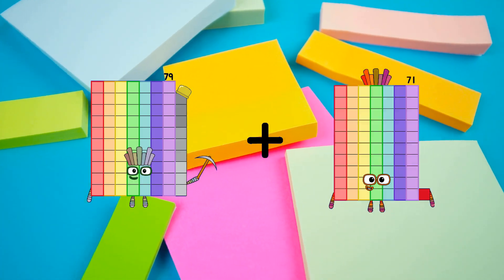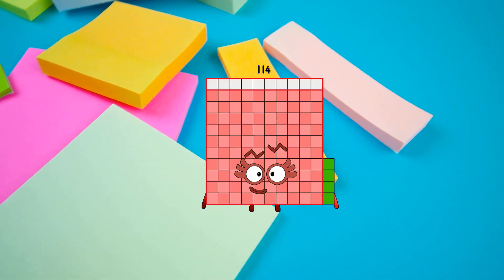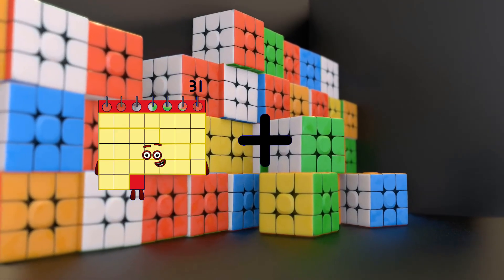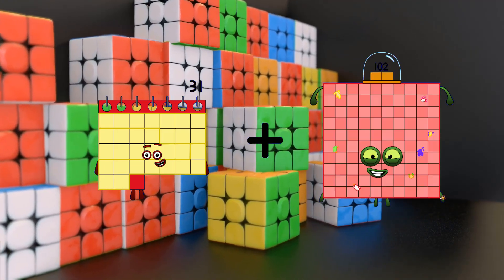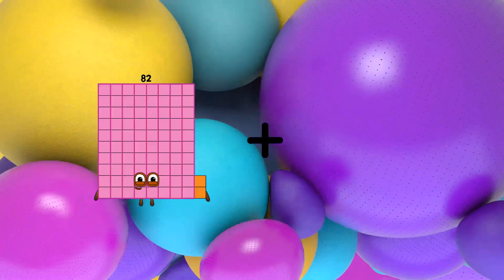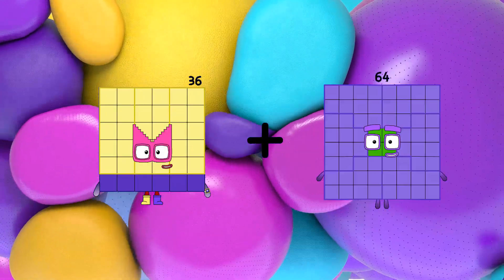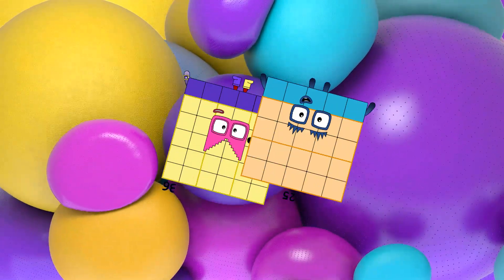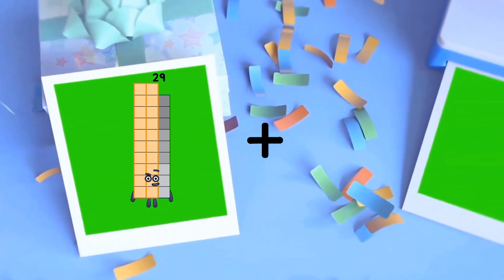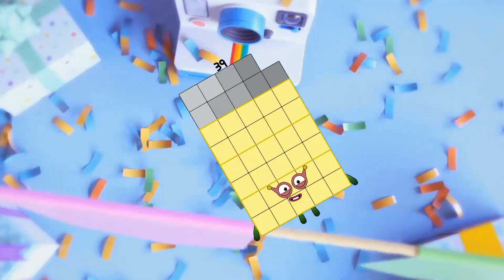Seventy-nine. Loss. Thirty-five. E. Rose. One hundred fourteen. Thirty-one. Loss. Seventy-eight. E. Rose. One hundred nine. Thirty-six. Loss. Twenty-five. E. Rose. Sixty-one. Twenty-nine. Loss. Ten. E. Rose. Thirty-nine.